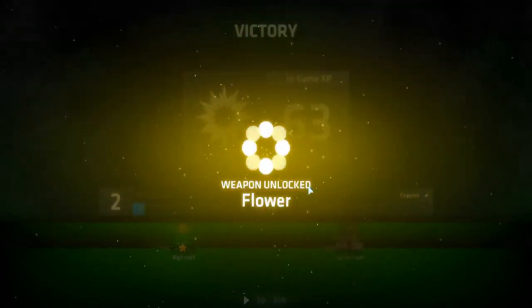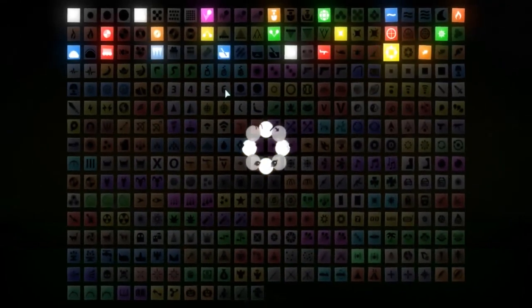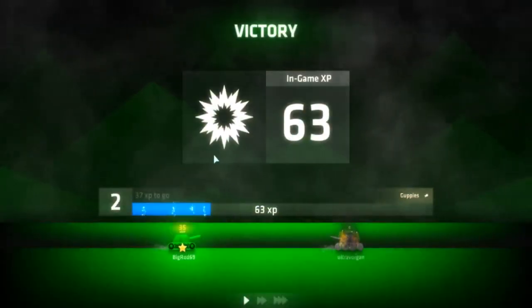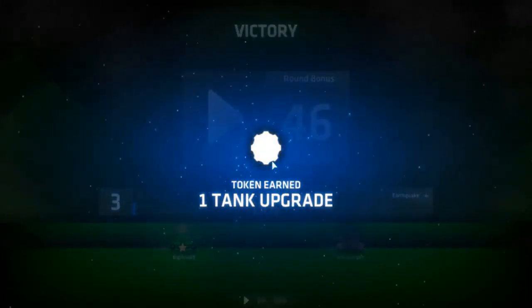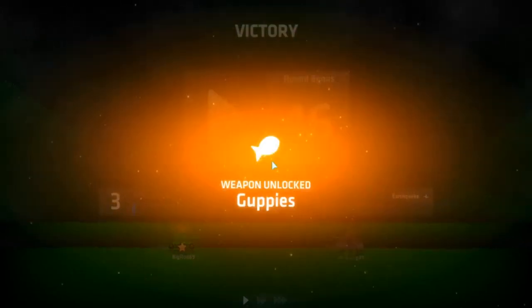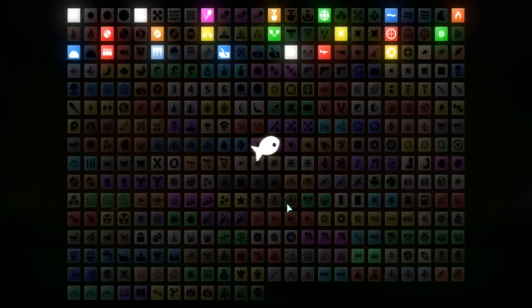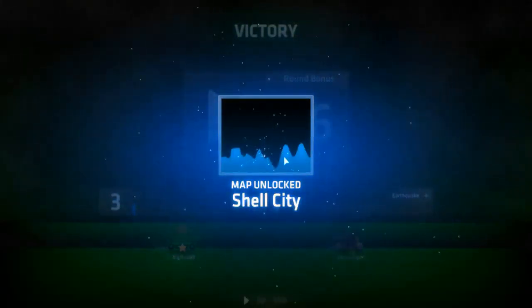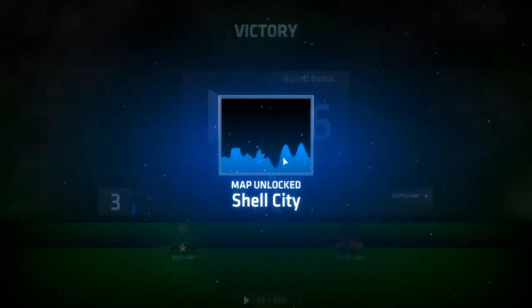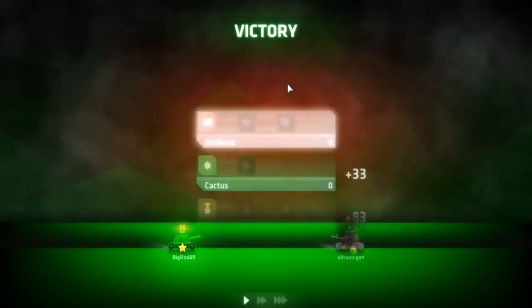One tank upgrade — I won a new weapon. So what you do: up there where it says your level, the amount of coins, your XP, and your name — you click on that and click on tank. I'm leveling up. I got a new weapon called Guppies. Guppies sounds cool. I'm just too good I guess.